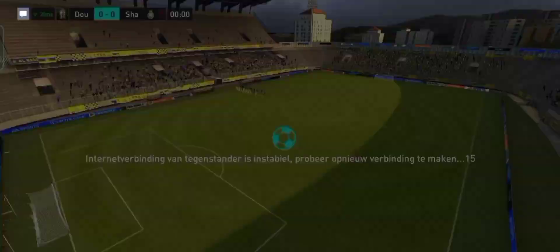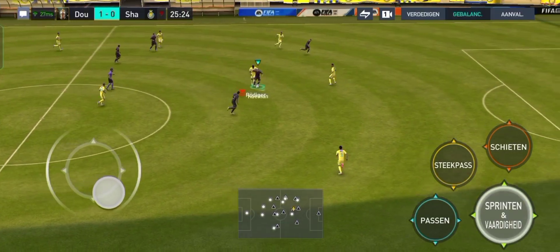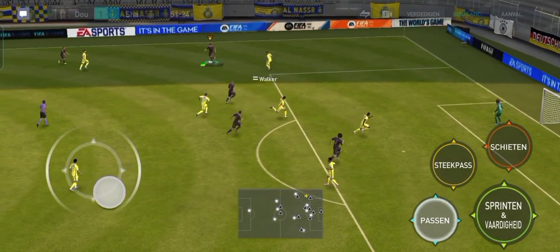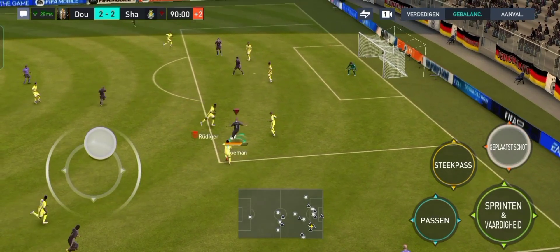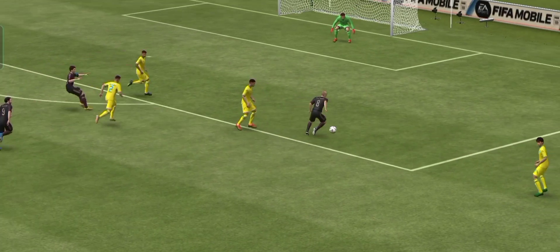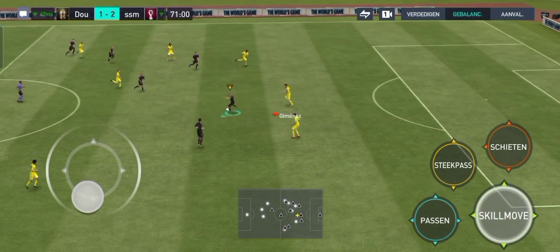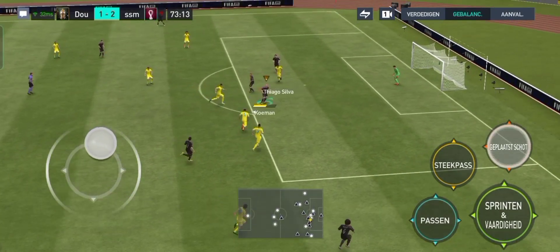Next up, we move on to the 105 rated center back prime icon Ronald Koeman in the striking position. Obviously he's the lowest rated overall player we're reviewing today, but he might just be the best one in the striking position. This guy has stats to make a grown man cry: 105 pace, 110 shooting. In this clip he will demonstrate why — 106 agility, 125 defending, 117 physical, five-star weak foot, and a high attacking work rate make for a mesmerizing striker.